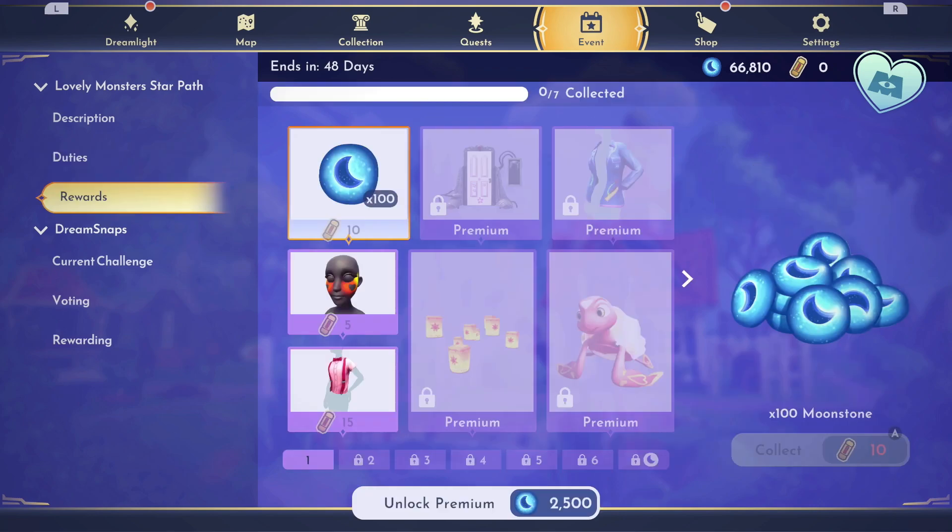The other difference if you unlock Premium are the rewards. Here you can see the items that are still locked behind Premium. Only the items that are lit up and show you how much they cost would be available if you don't buy Premium. Let's look at everything you can get for free, and then I'm going to unlock Premium so we can see all the different items and the prices on everything.